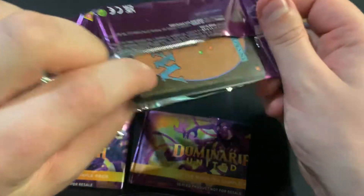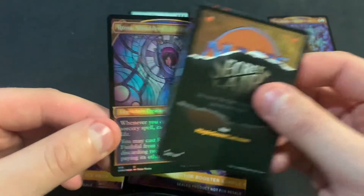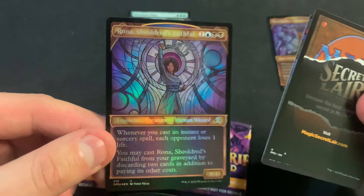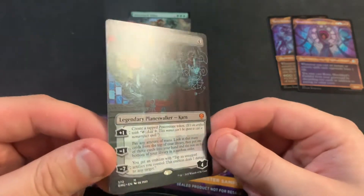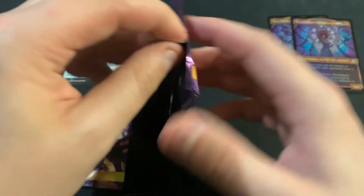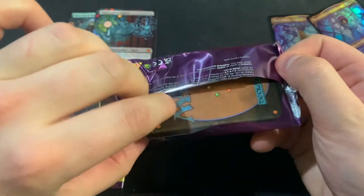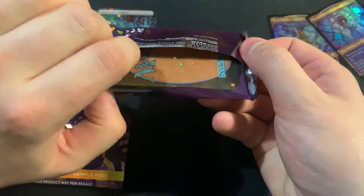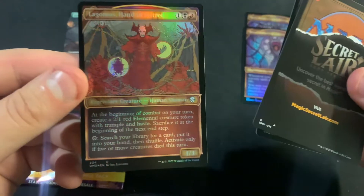That's already a big success, I think, compared to some of the other ones of these that I've done. And we got Arona, and hey, there's a Karn! Holy cow. I know the Karn's not a huge hit, but still getting a Borderless Walker is still not terrible. I think it'll be a couple dollars.